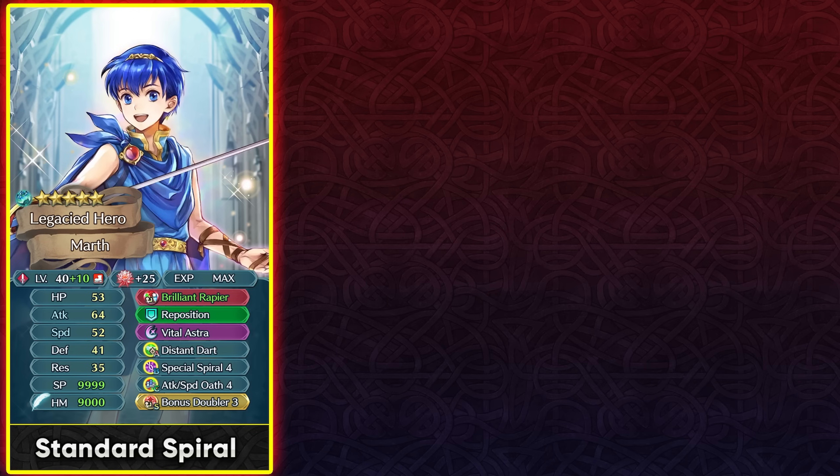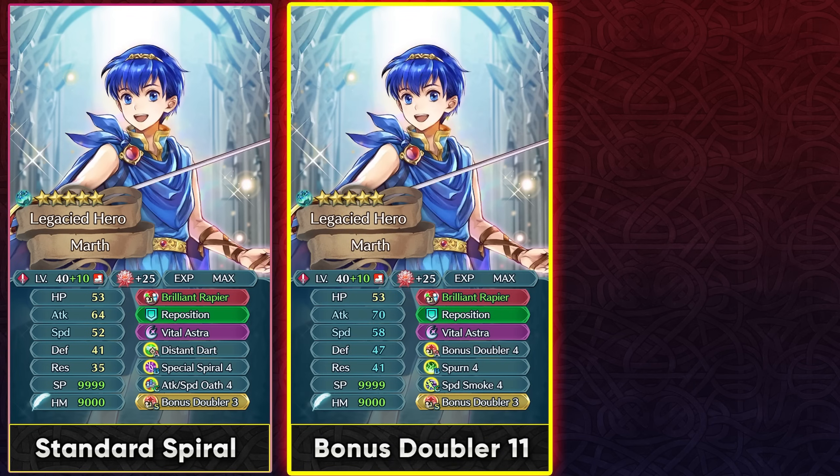Vital Astra scales off speed just like Hero's Blood, and Special Spiral 4 lets you pierce through enemy damage reduction, which is helpful. If you want to run him as a speed-based tank, the Dull Speed Defense from his weapon, extra speed, and Bonus Doubler 4 all stack together. Run Bonus Doubler 4 in slot A and the Bonus Doubler sacred seal to fully utilize visible buffs, and add Spurn 4 and Speed Smoke 4 for damage reduction and Vital Astra for damage output.